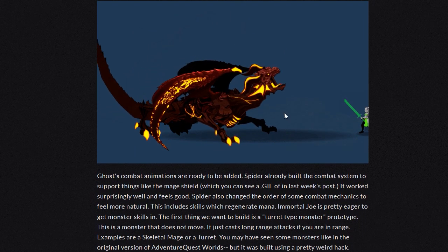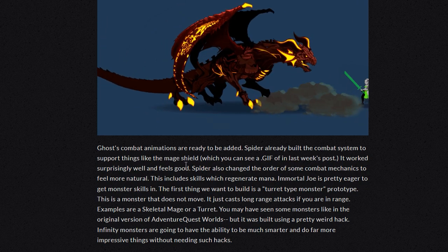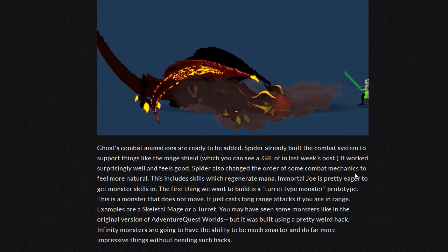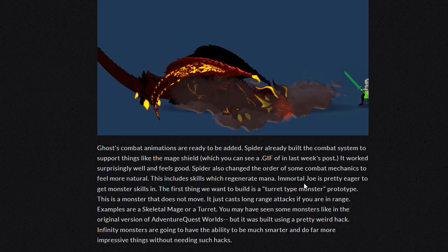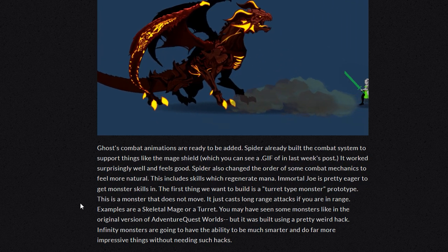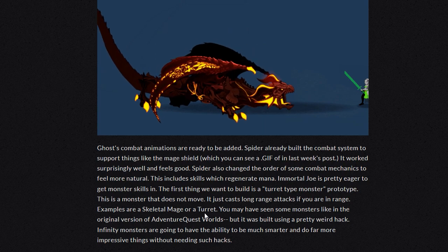There he is. Collapsing. Ghost's combat animations are ready to be added. Spider already built the combat system to support things like the Mage Shield, which you can see the GIF of in last week's post. It's worked surprisingly well and feels good. Spider also changed the order of some combat mechanics to feel more natural. This includes skills which regenerate mana. Immortal Joe is pretty eager to get monster skills in. The first thing we want to build is a turret-type monster prototype. This is a monster that does not move — it just casts long-range attacks if you're in range. Examples are a skeletal mage or a turret.